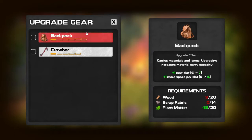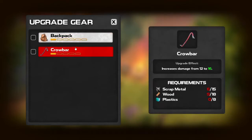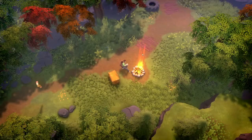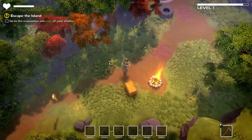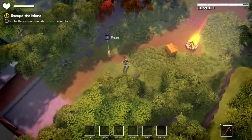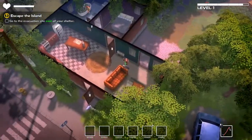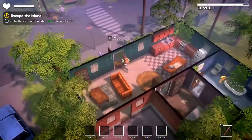So next we need 14 scraps of fabric, and we'll need wood, which I think is going to be competing with our crowbar. Not only did we get an extra slot, but now we can hold five things per bag. That's great.